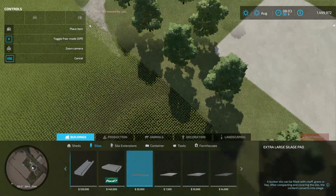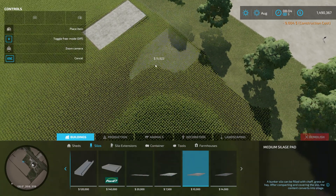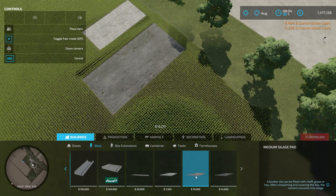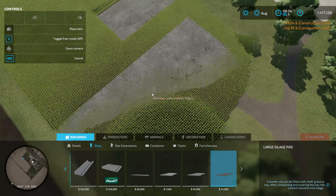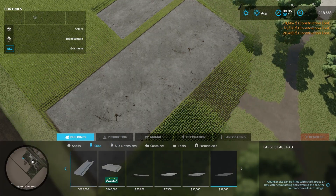Scroll down and you have all the options. Since FS is kind of messed up it is a little tricky to place some of these down. This is the smallest pad, this is the medium pad, and this is the large pad.